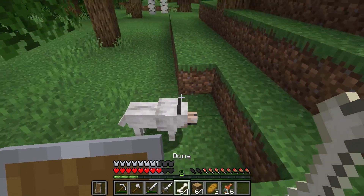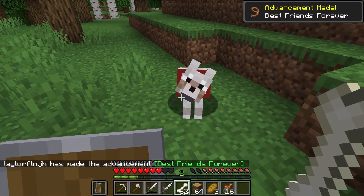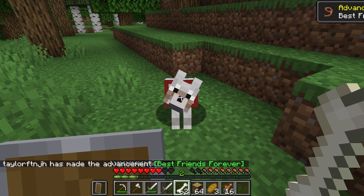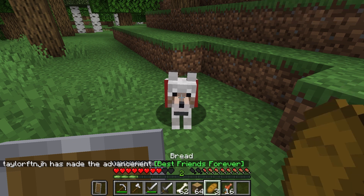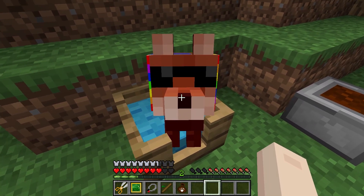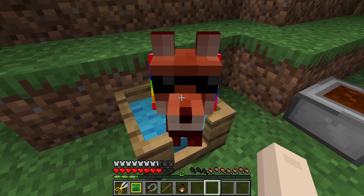Taming animals in vanilla Minecraft servers is an activity that many players enjoy, especially wolves for extra protection. These tame dogs allow you to easily overcome hostile mobs or other enemies, but if you're looking for a bit more for them to do, then you will love the Doggy Talents mod. This lets you level them up, assign a wide range of skills, play fetch, and more.